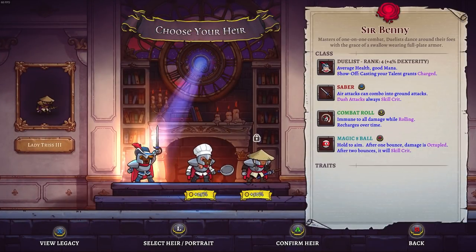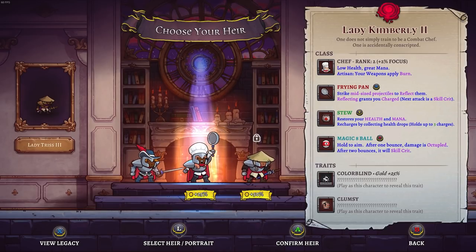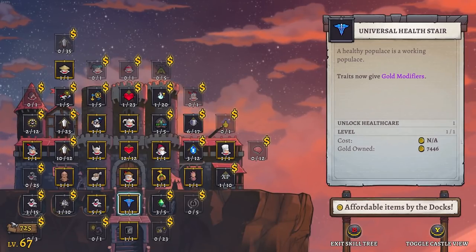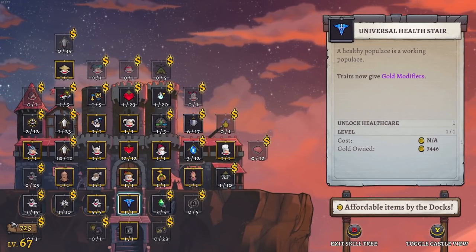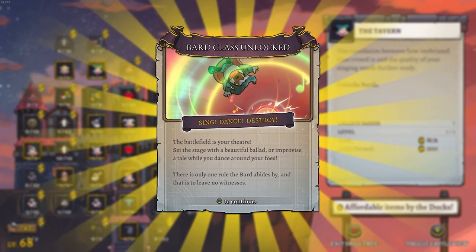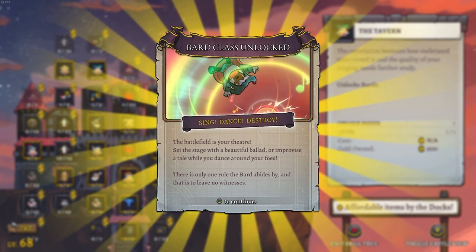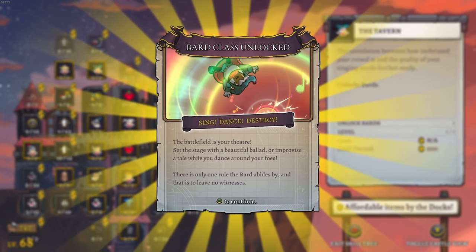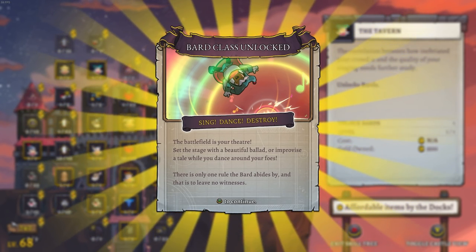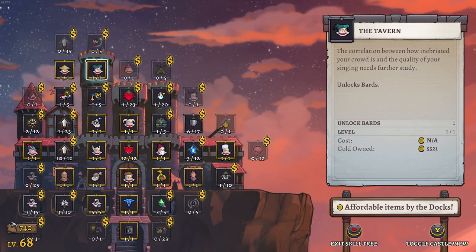Don't forget — we still have our boss clear for the challenge coming up if you want to see it. Colorblind and clumsy — those are not bad traits. I don't think I want to bring a chef into that fight though, because there's no projectiles for me to actually send in the other direction. However, a duelist could do a lot of good there. Let's bring a new class into the equation — one of the newest to enter the castle, this is the Jester. Or the Bard. The battlefield is your theater. There is only one rule Bards abide by, and that is to leave no witnesses. I am going to switch over to that Bard first thing now — super strange class, not sure really how to approach that.